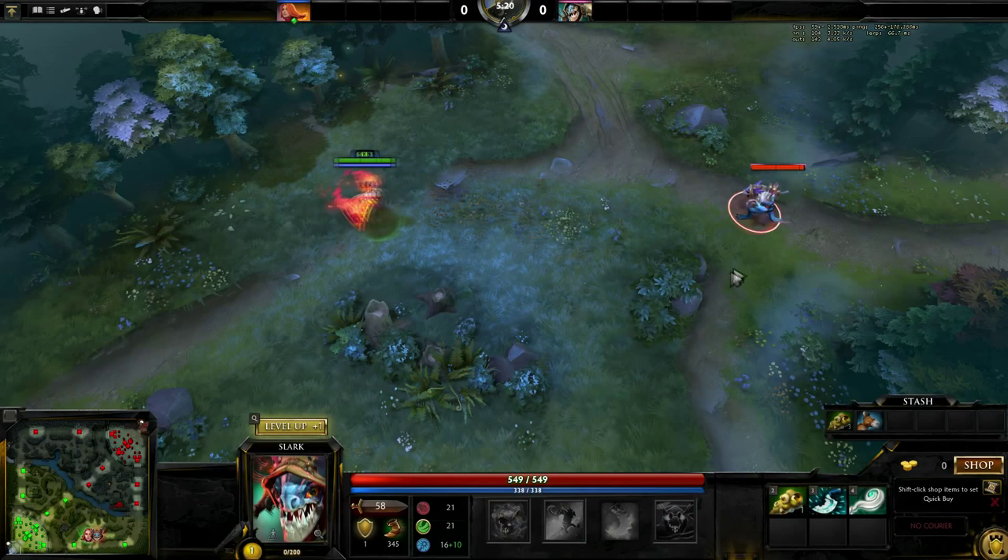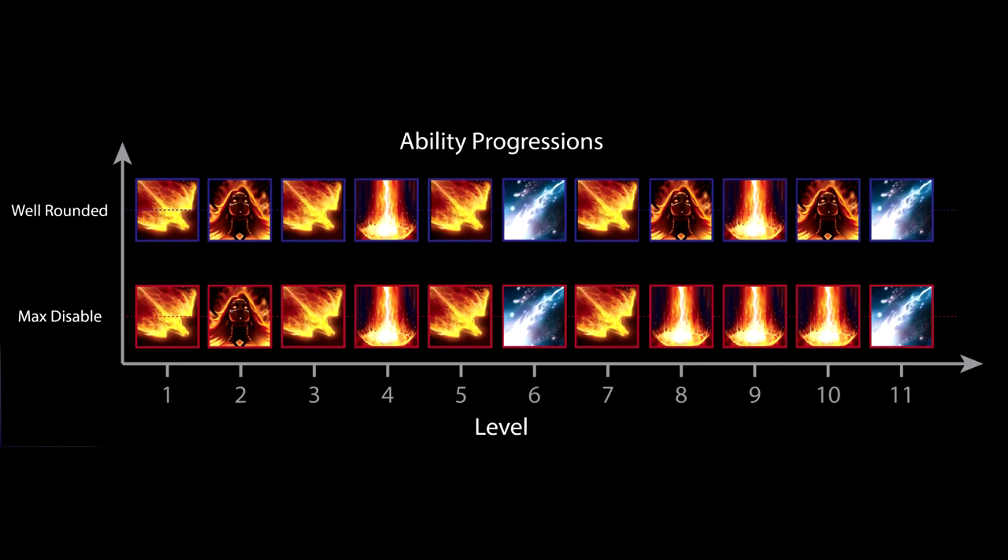Lina's skill build is pretty static. The only flexibility comes when deciding whether to get extra early points in Light Strike Array or in Fiery Soul. Max out Light Strike Array if the enemy has slippery heroes, meaning the longer stun and extra damage is useful. Otherwise, consider evenly spacing out the skill points between the two moves. In every case, max Dragon Slave and get your ultimate whenever possible.